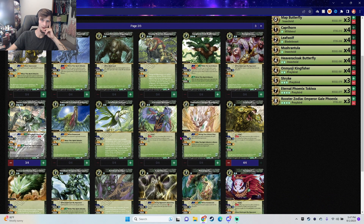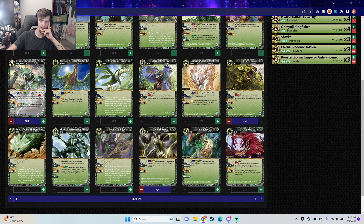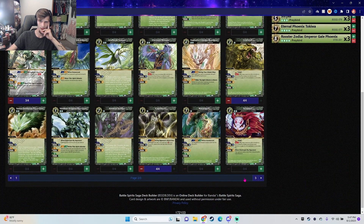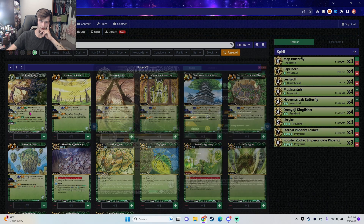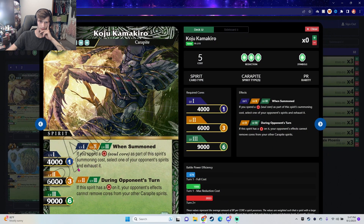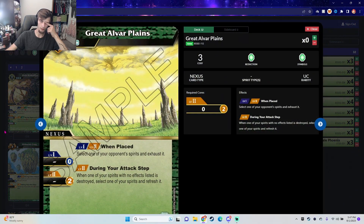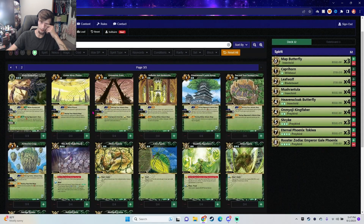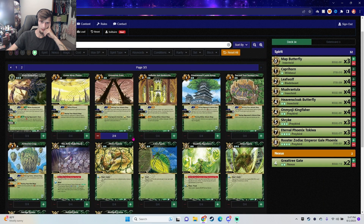We'll run three of the Tokiwa slash Phoenix. I do think this is going to be more of a spirit-heavy deck, simply because it's Swift. Gate Tree — I like Gate Tree, maybe as a two-of.